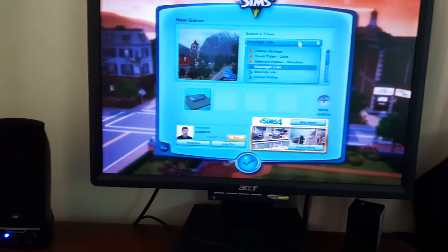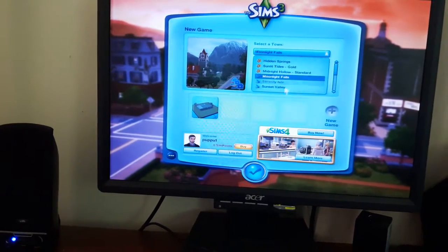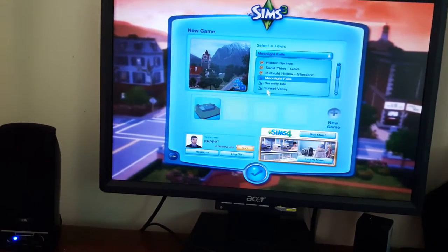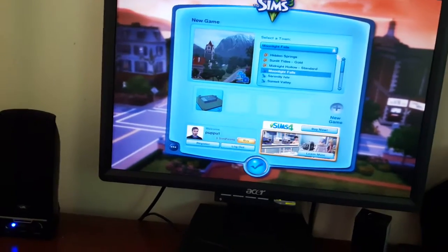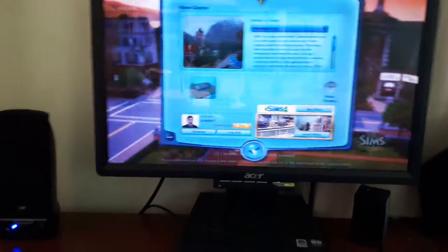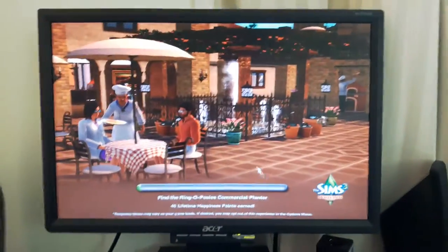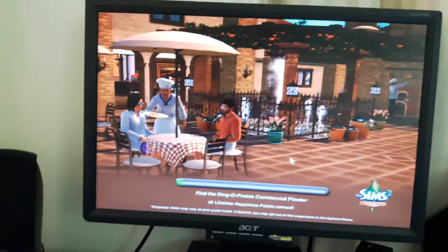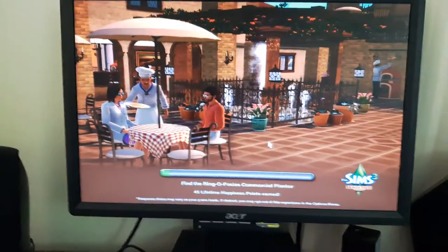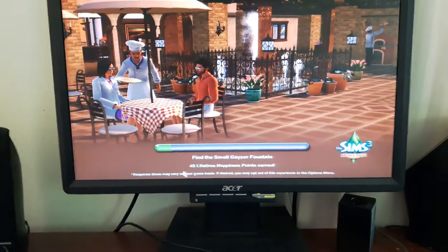Moonlight Falls is like — I've been through the store, I didn't see any other free things. Some set values of what you start off in the normal Sims 3. So Moonlight Falls is basically the setting. My map just has all the Supernatural stuff, but we're going to play as a normal Sim, just basing it off me.